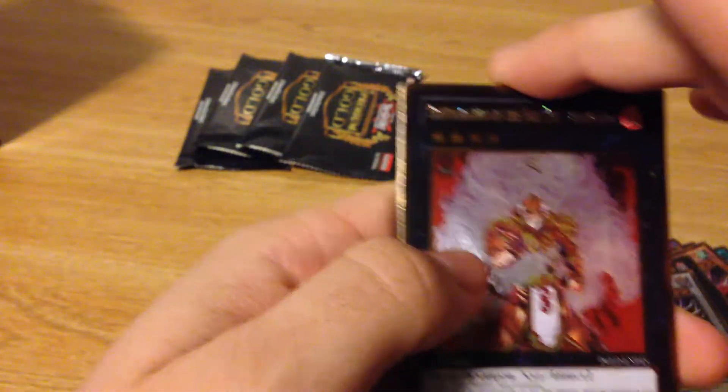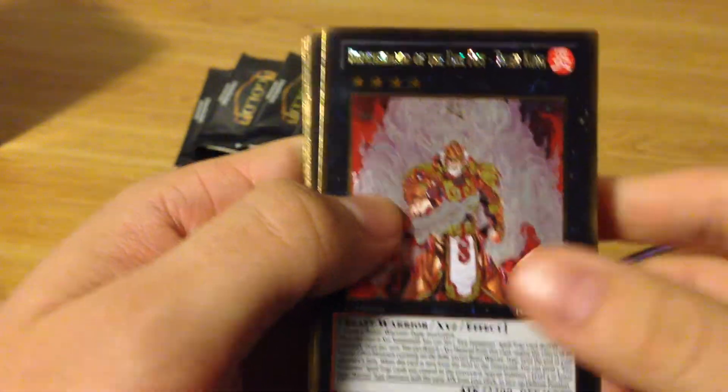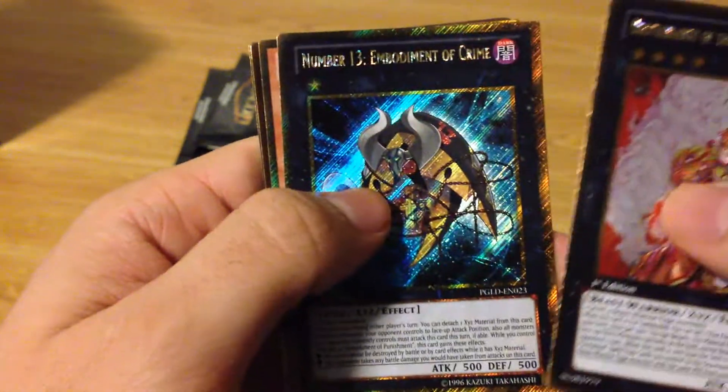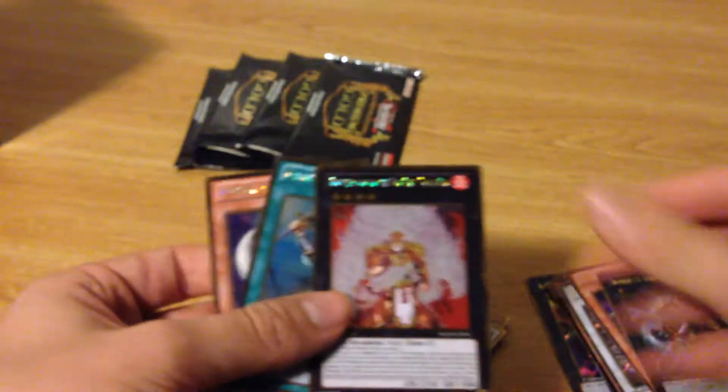I also want to get another Gold Sarcophagus because I really like that card. So from this pack: Tiger King, Embodiment of Crime, Gimmick Puppet Humpty Dumpty, Reinforcement of the Army, and Necro Gardener. These are starting to repeat a little bit, which makes sense after getting so many packs.